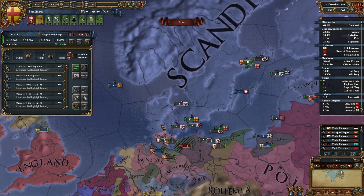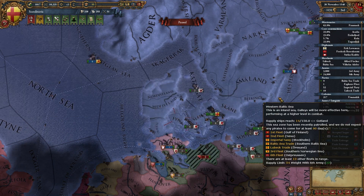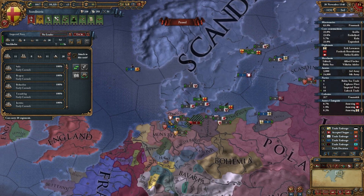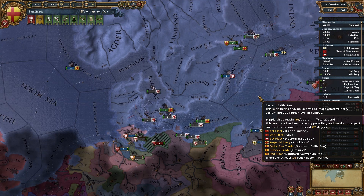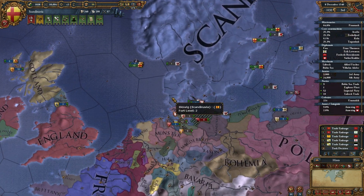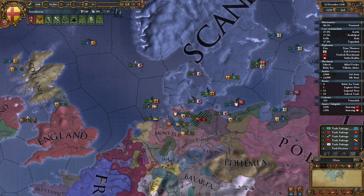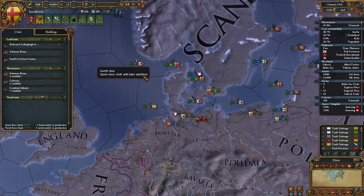Okay, so this guy is going to come all the way down here to Slesvig. And then we're going to grab our boats — a nice 52 stack of boats, which is absolutely crazy. And head on over to Slesvig as well. We're going to drop them off. They can sit there for a while. I want to drop them off on England eventually, but right now we don't have to do that. We also have to build up our second half of our army because it got destroyed.